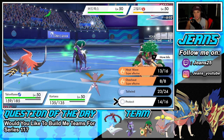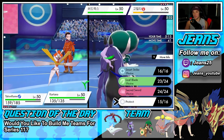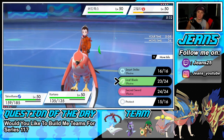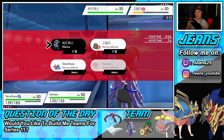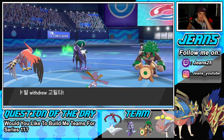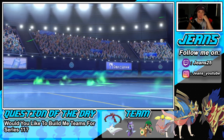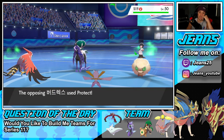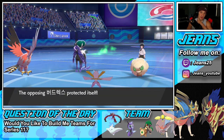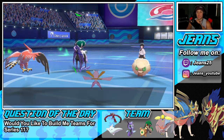We know Kartana outspeeds, so let's go for Talonflame's Tailwind, hoping to eat up and then go into a Smart Strike later. If he U-Turns, I'm not worried about the Rillaboom at all. He hard swaps the Rillaboom — like I said, not worried. He has a Whimsicott in the back — he goes into Protect, so it's going to be Tailwind for probably the rest of the battle.